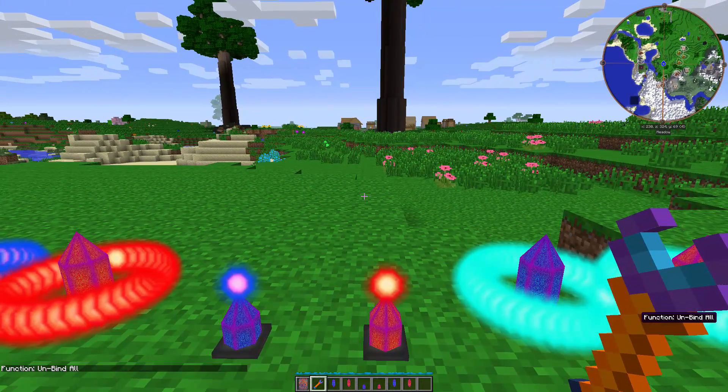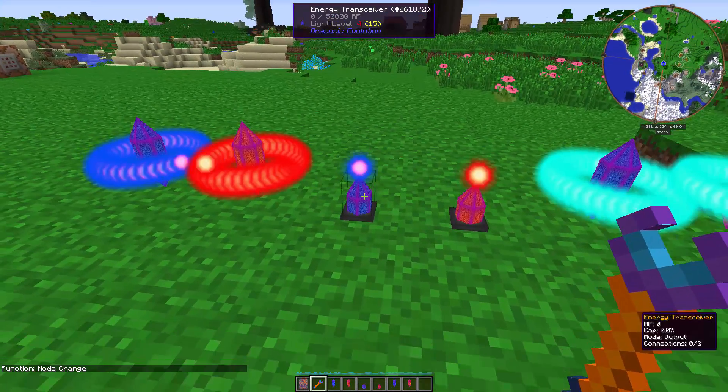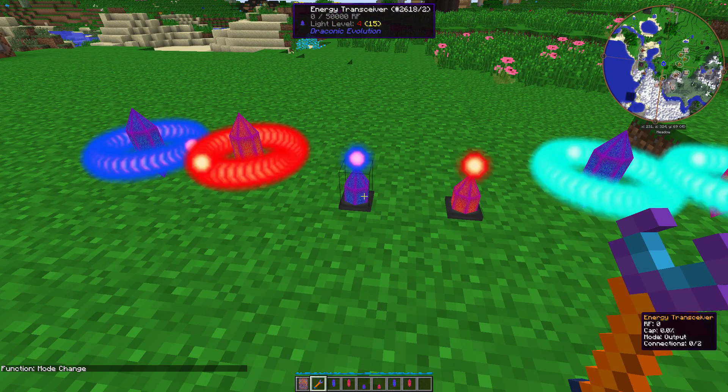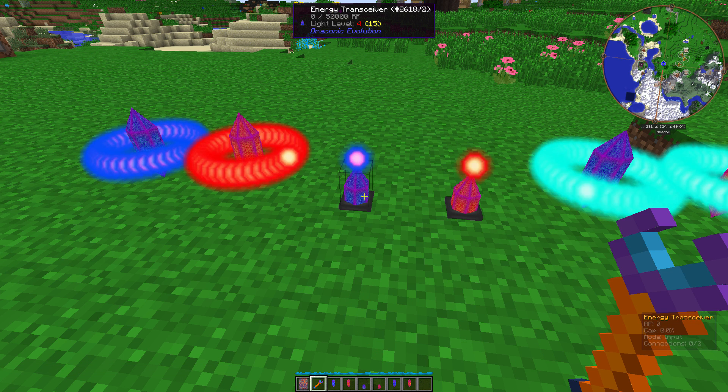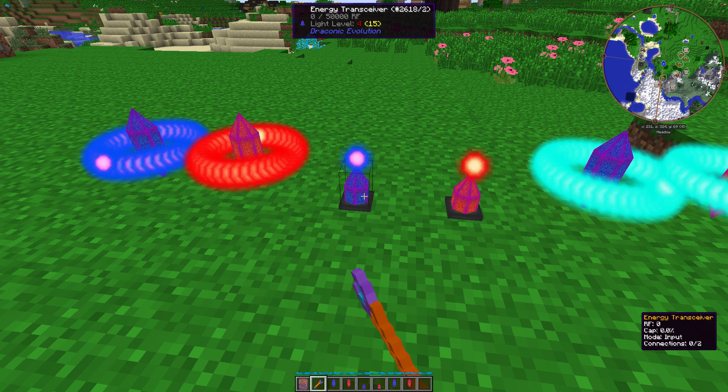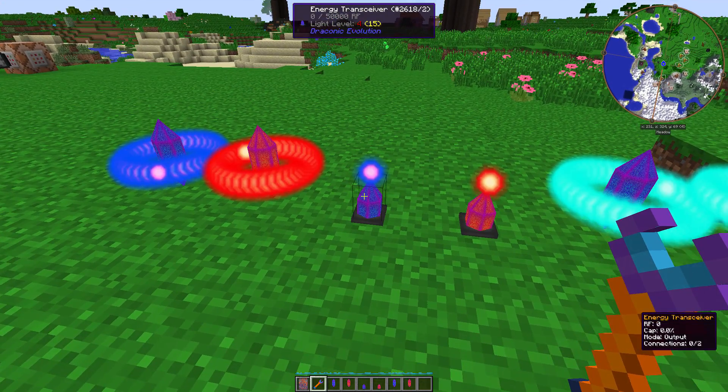And then there's this last function called mode change. Mode change will change what the energy transceiver does. So by default, the energy transceiver is output. If you right-click it with the mode change, it'll change to input. And that's pretty much all here.